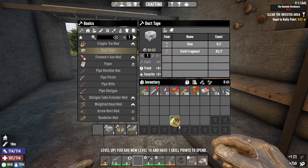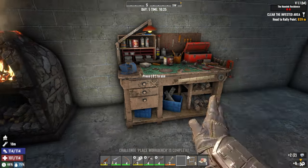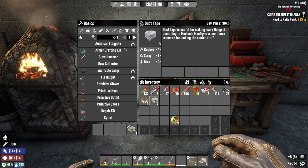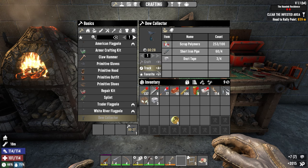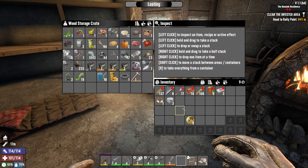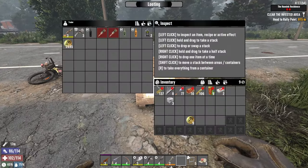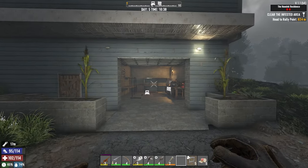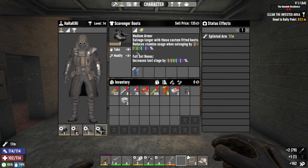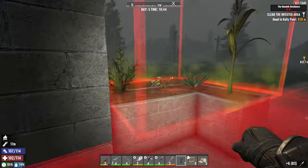Nice, exactly what I told you guys. Put the workbench. Recipes — dew collector. Craft one of these. Let me drop the money to this box for the trader. And duct tape. We have only heavy armor — that's why I'm walking so so slow. And I don't like it.